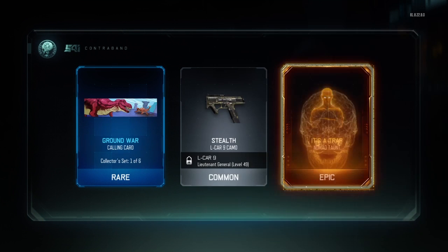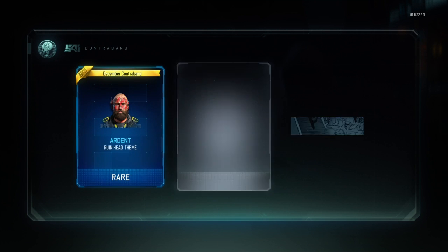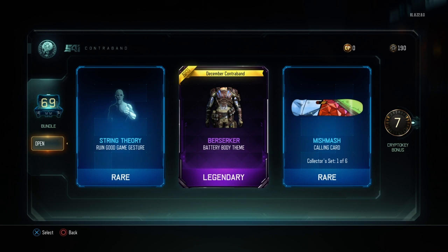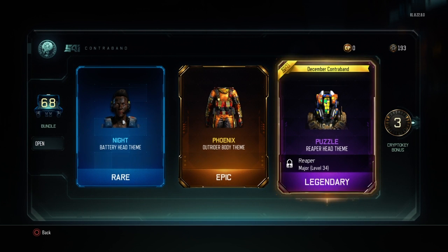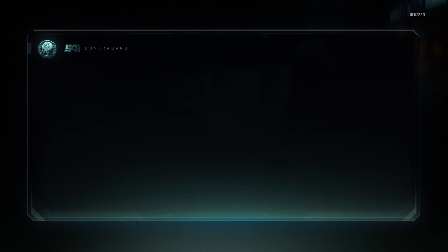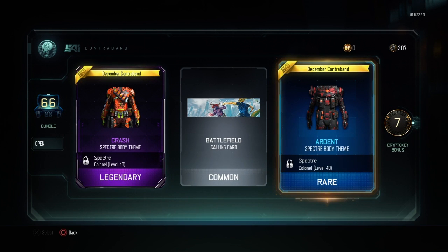Ground War, Stealth, It's a Trap — that seems nice. Ardent, Royal and Attack. What else are we gonna get? Berserker, Berserker. Knight. Phoenix looks pretty nice. We got a little bit more — we got the hat now. Is that all or do we need boots? Yeah, that's it. We got the Puzzle Reaper — we got the head and everything for it. Helicoon, Inferno, and Ardent. We had so many Ardents.